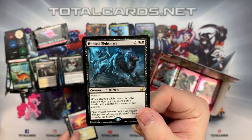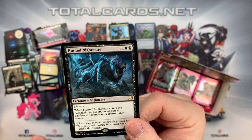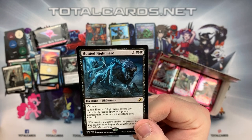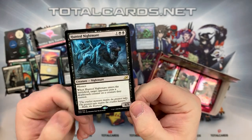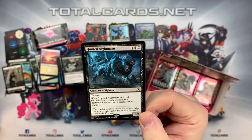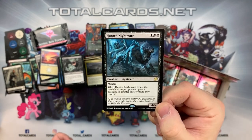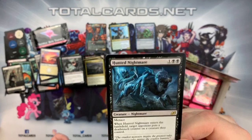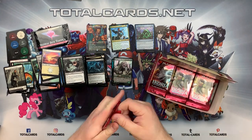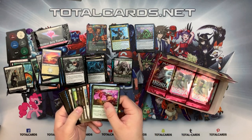We also got a Haunted Nightmare - interesting card. It's a nightmare creature - more than two black - with Menace. When it enters the battlefield, target opponent puts a Deathtouch counter on a creature they control. Really interesting - you can get this out when there are no creatures on the opponent's side of the battlefield, so you get a really decent attacker for the three mana you pay. Fantastic card, really good. You can use it in like a Rakdos Menace deck - I've seen that going around.